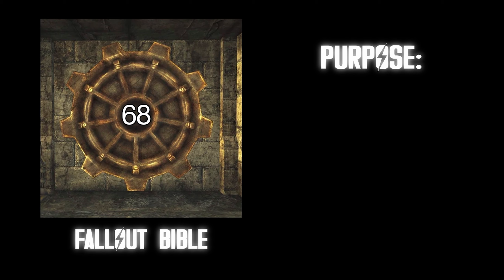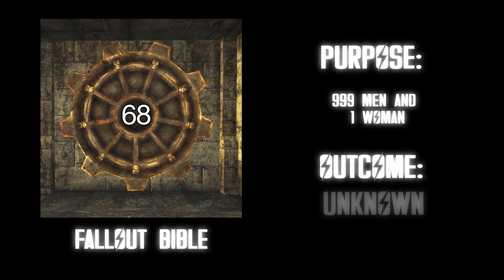Vault 68. Purpose: 999 men and one woman. Outcome: unknown. Chilling with the boys every night and cracking open a cold one? S tier. Vault 69. Purpose: 999 women and one man. Outcome: unknown. What's the point of being trapped in a vault if I can't even hang out with my homies? F tier. Also, I'm afraid of women.